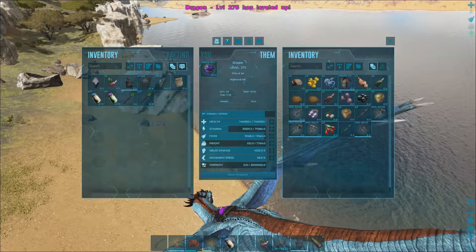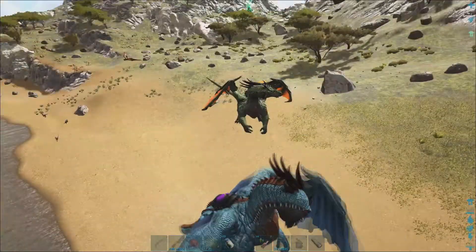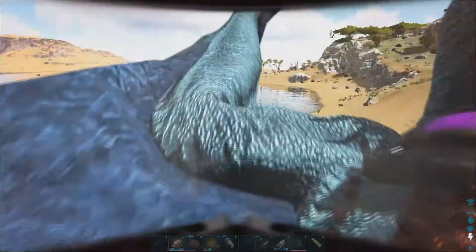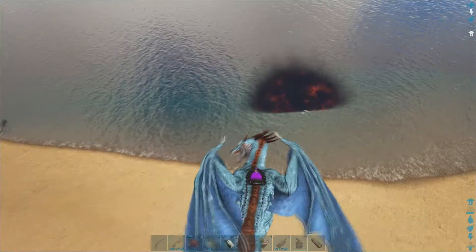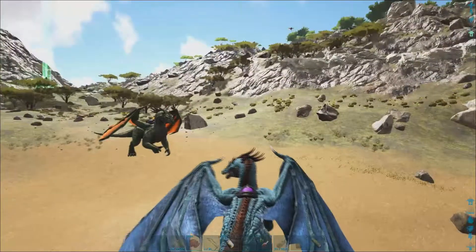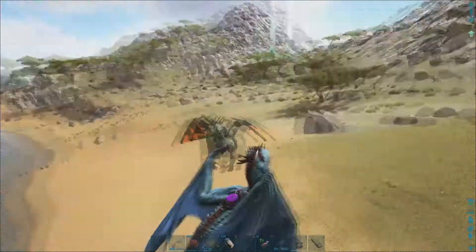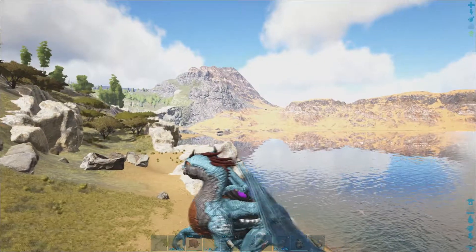Oh my god, they're big! Yeah, they are - they don't seem that big on the ground, or when you're flying them. There's nothing in its inventory. They're huge - check the other inventory. Nothing. Maybe my dragon ate it - yeah, that's all I can think of. Raptor bone cost, I guess that's it. Probably so. Okay, so let's do a bit more exploration.